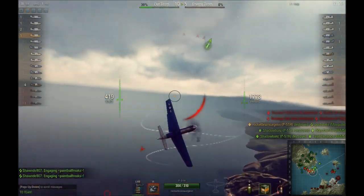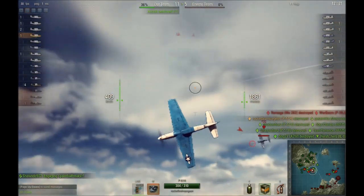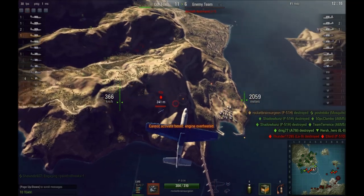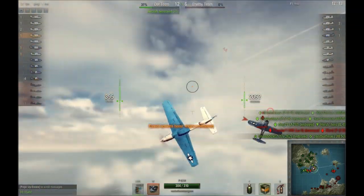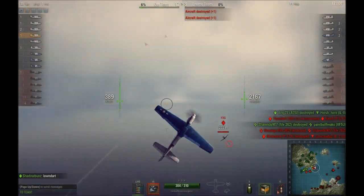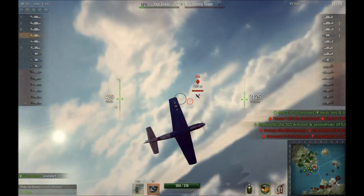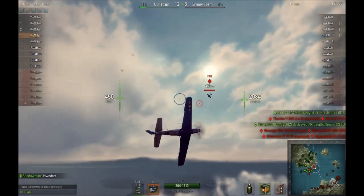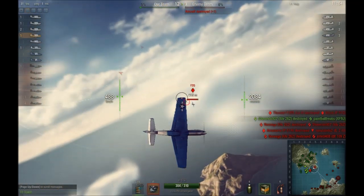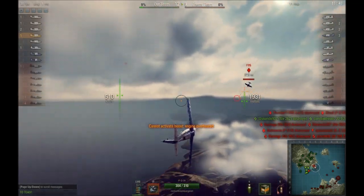So this F-2G and I are actually going to scissors with each other. You can see that we are going to roll and turn towards each other. This is very common on a head-on pass, and so now we are turning it into a rolling scissors. Each one of us is trying to out-turn the other one and get a little more gun time. Why am I doing this? Because the P-51 does not have as good of a turn rate as the F-2G. The scissors maneuver is very useful when you have an advantage in roll rate, so I can get into the turns quicker.